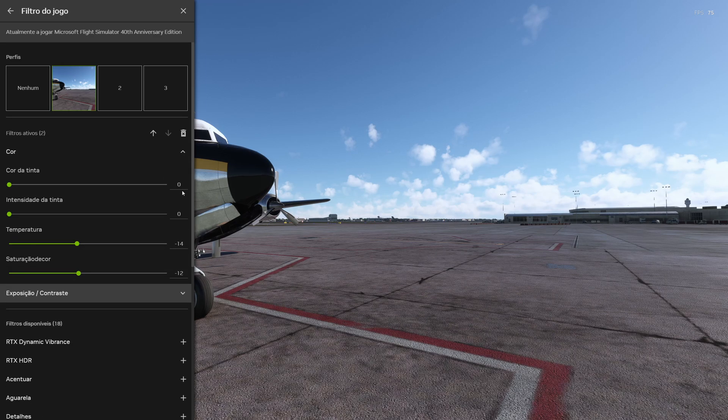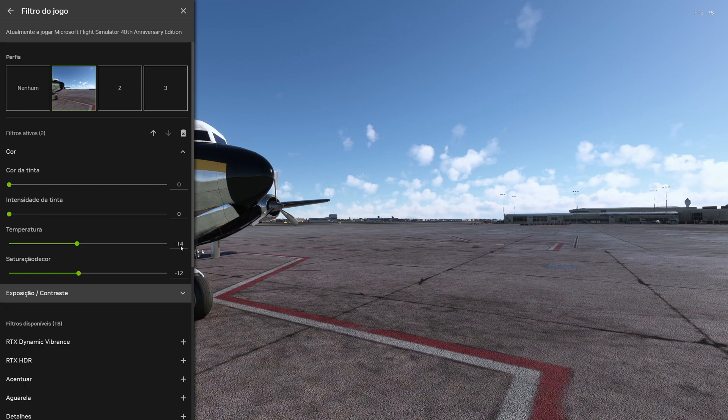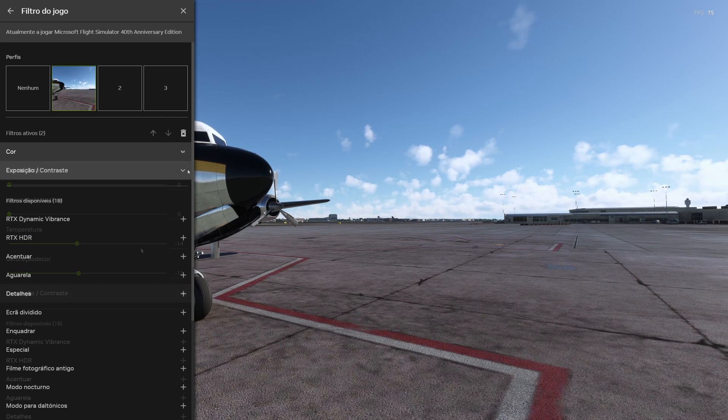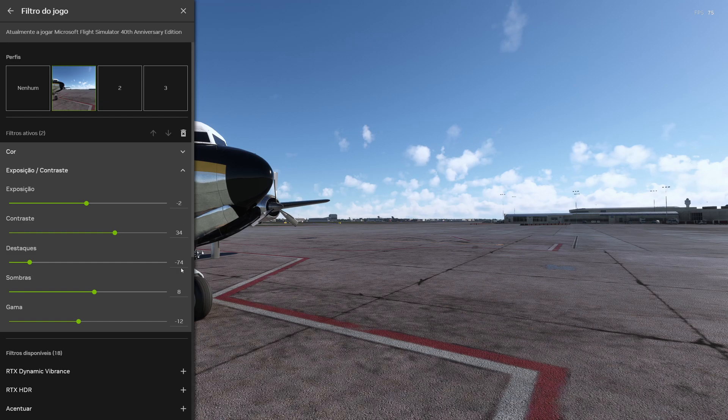So in the color filter, these are the ones I use: zero, zero, basically minus 14 on the temperature — so a colder temperature making it look a bit more bluish — and then saturation at minus 12 as well. On the exposure and contrast, we go for minus two on the exposure, 34 on the contrast, highlights to minus 74, shadows to eight, and gamma to minus 12.